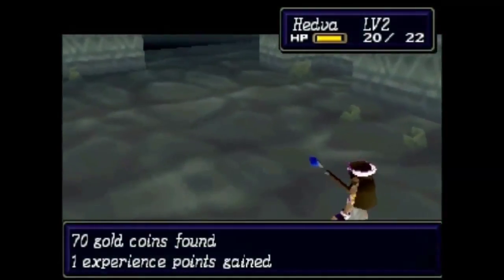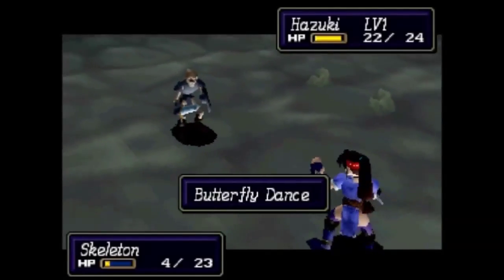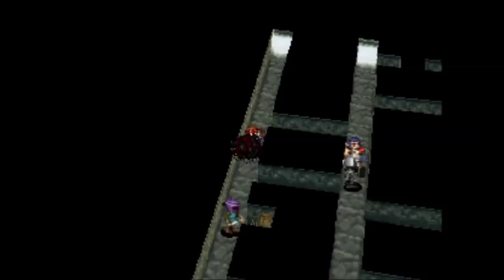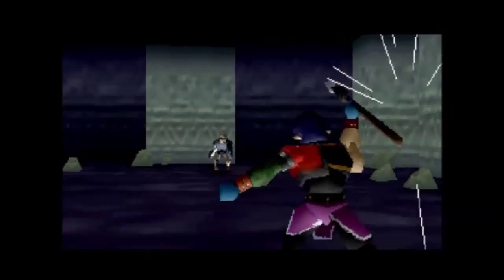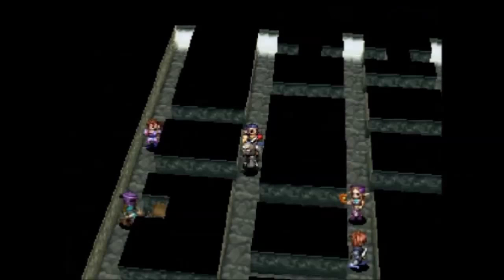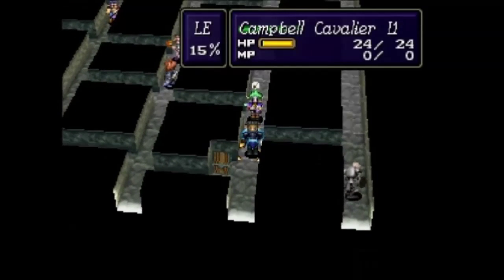My pro tip is do not promote David ever until he is at least level 14, because at levels 13 and 14 he almost always gets a plus three in attack. Which is unheard of in Shining Force 3 for an unpromoted character. That basically makes him equal to a Median or Campbell for attack, which makes up for the fact that he only has access to ranged weapons. Give him that extra six in attack — it makes all the difference.